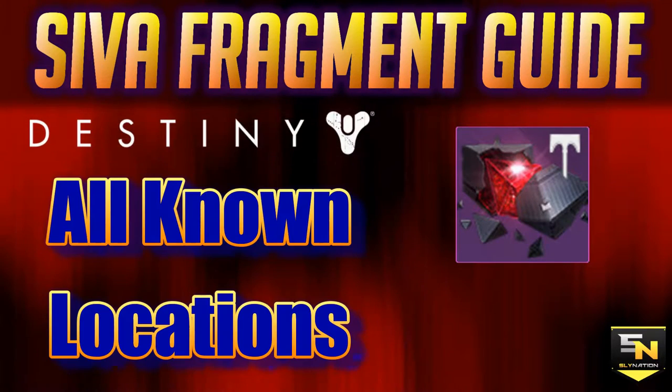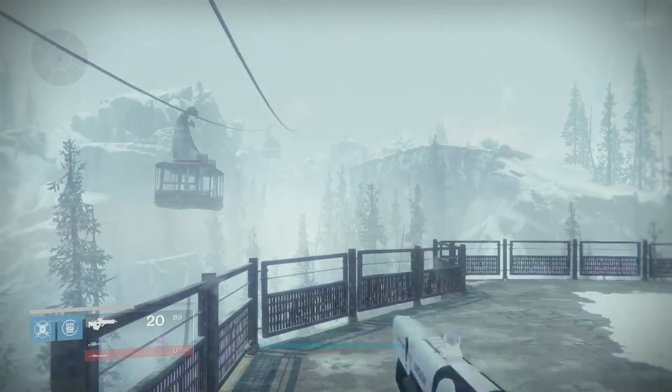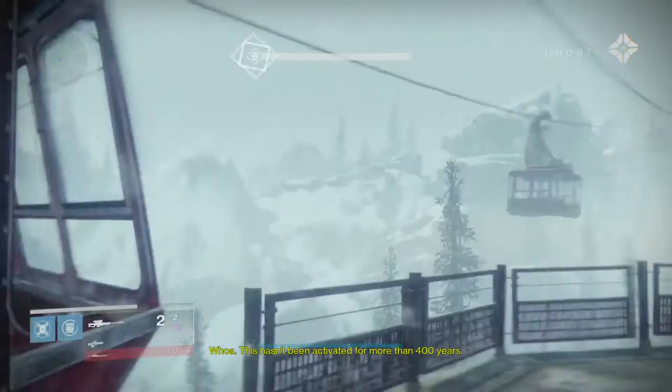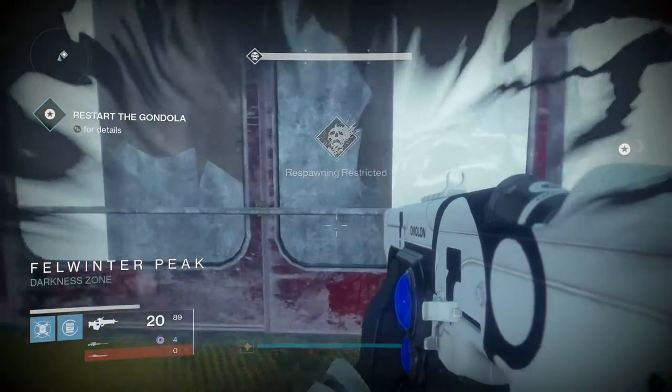What's going on Guardians, your boy Sly here back again with another Destiny video. This time around we're going to be taking a look at all of the SIVA fragments that have been found so far. The record book only requires 15 to complete that section, but there are 30 scattered around the Cosmodrome in total.